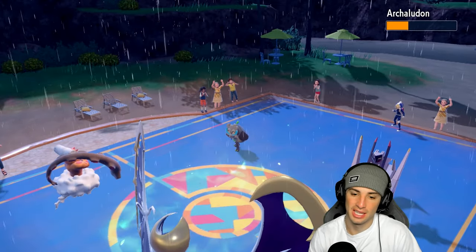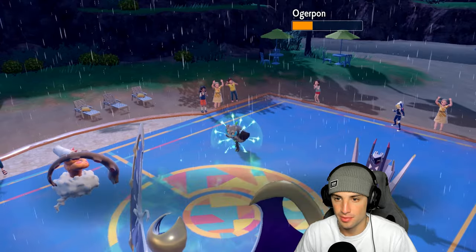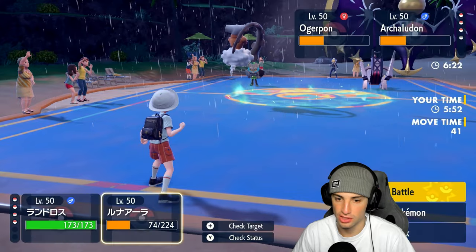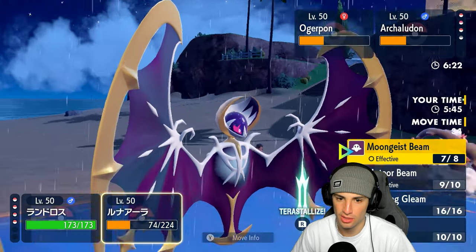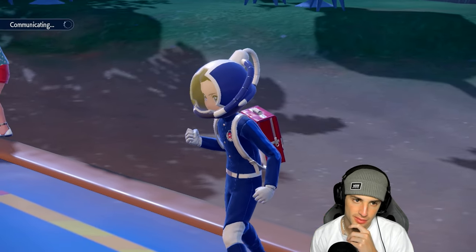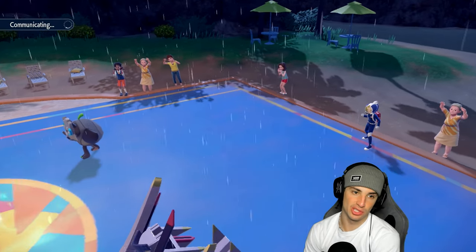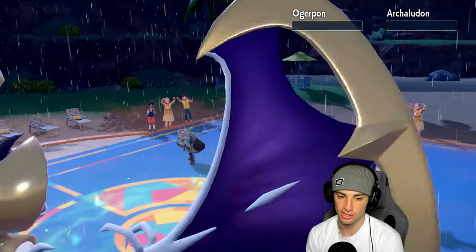Moongeist Beam does big damage to Archaludon — he gets a Stamina boost. Is he going for Body Press? I U-turn pivot and bring in Landorus instead of Urshifu, since I can outspeed and Flying type resists Body Press. He goes for Electro Shot into Lunala — no big deal, we soak it fine. With the speed advantage we should be able to take out Ogre Pon, and with rain we go for Thunder — actually fine. Sanzhe Storm double KOs them both!